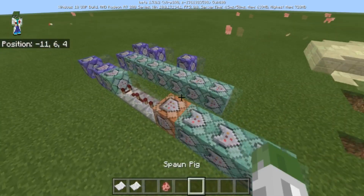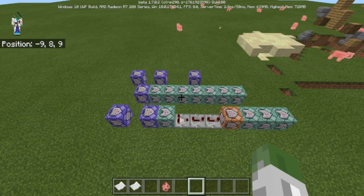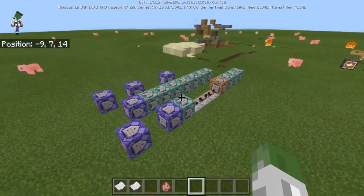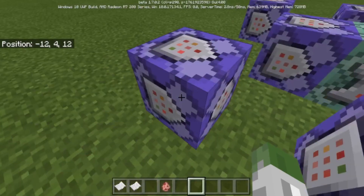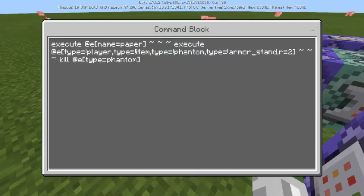You guys can build this right here. I'm going to go over the commands, which will be in the description as well — maybe, I might forget — but yeah, if you guys like this, remember to leave a like and subscribe. Let's get into the tutorial. The first command you're going to need is execute at entity with name equals 'paper'. You can name it whatever you want — you could name it 'fireball' and put it on a blaze powder. This is just for the purpose of the tutorial.